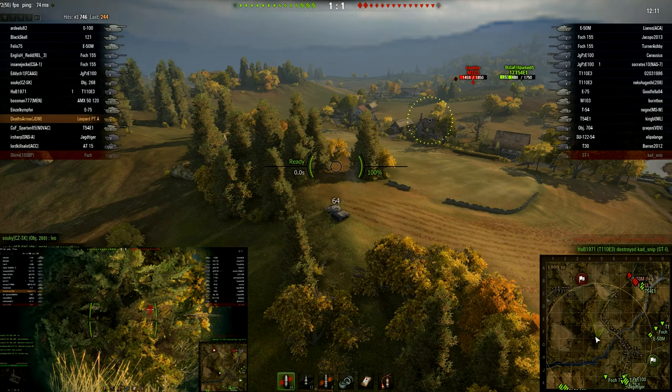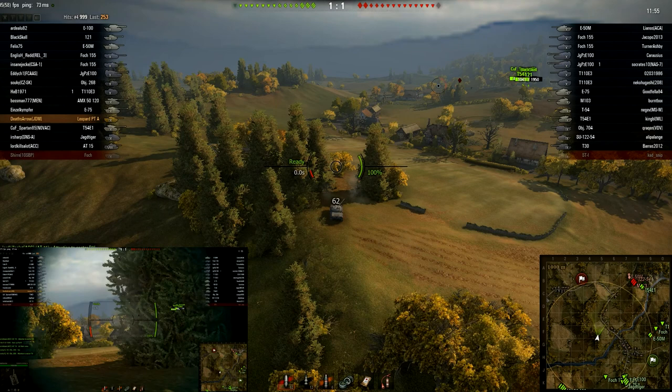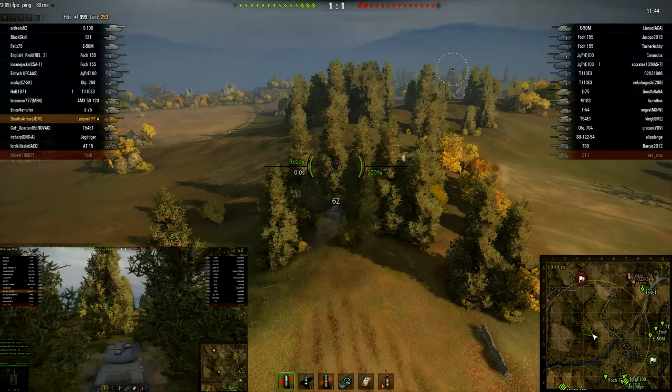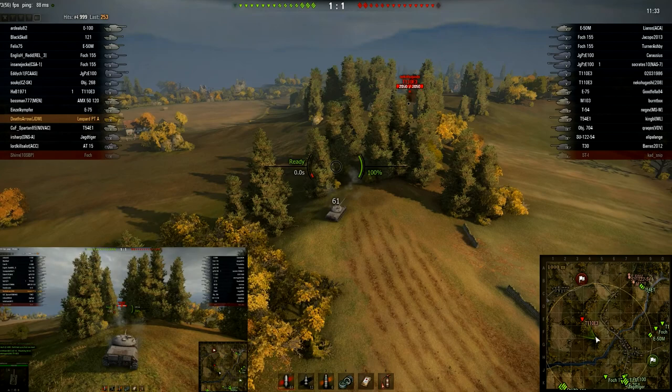I'm going to maneuver again and see if I can get some more shots on them. I'm lining up an E50M and I get a hit. I take a blind fire — probably a miss. With no enemies spotted, I'm going to push up the hill a little bit to see if I can spot anything. Nothing spotted. Enemies likely back at... I just spotted a T110E3. I can just see the top of them. I'm lining them up and I missed.